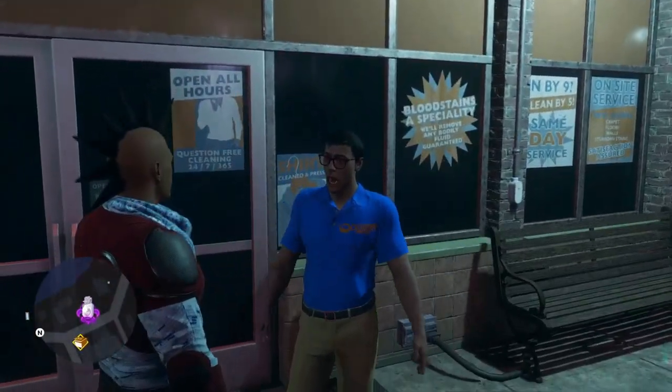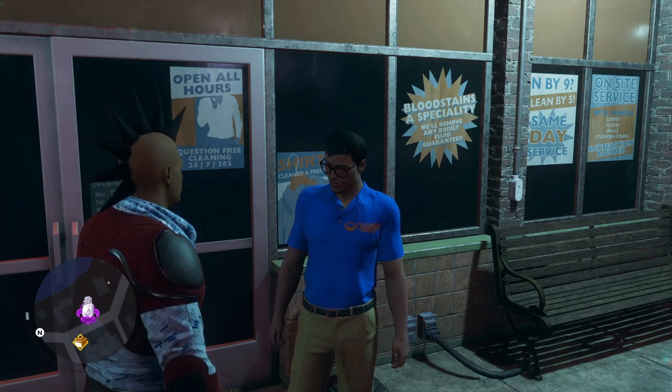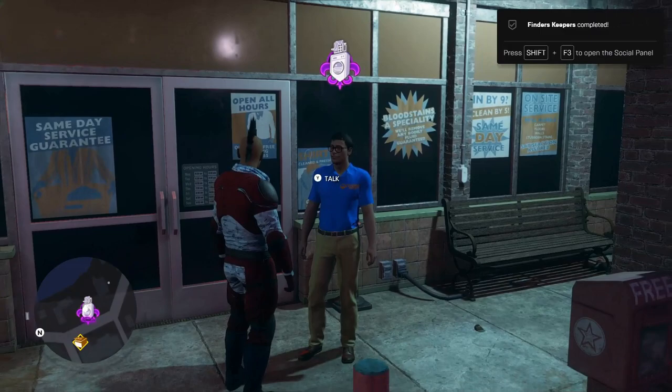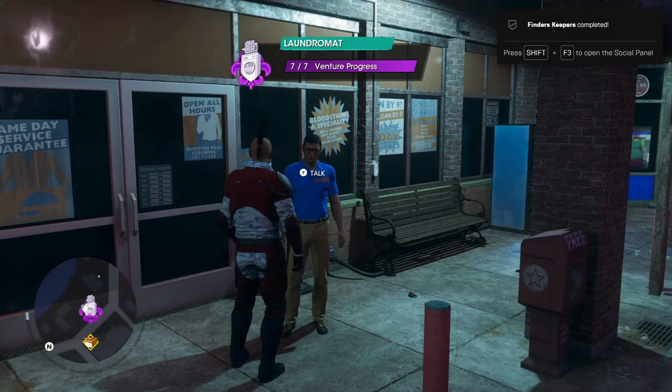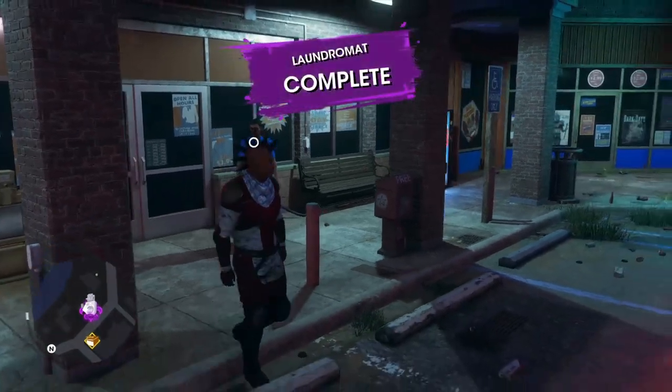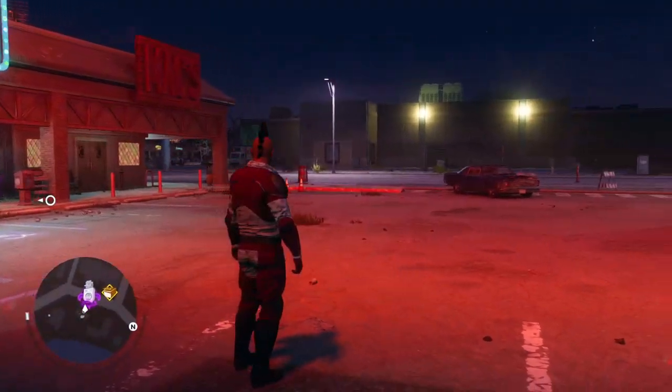It wants you to complete all seven venture missions for one business you own, as well as buy two more businesses. Once you're done with all seven missions for that business, you're going to want to go to that business location and talk to the actual AI that's sitting in front of the building.